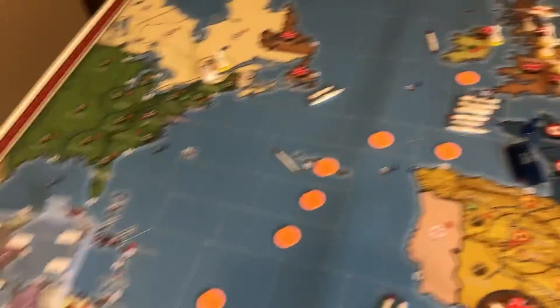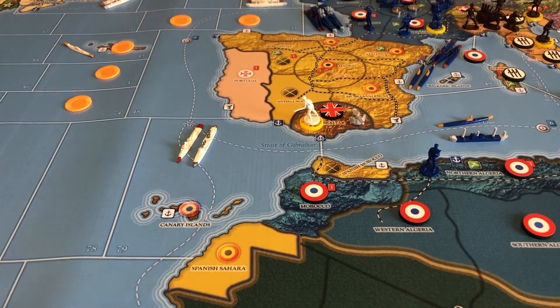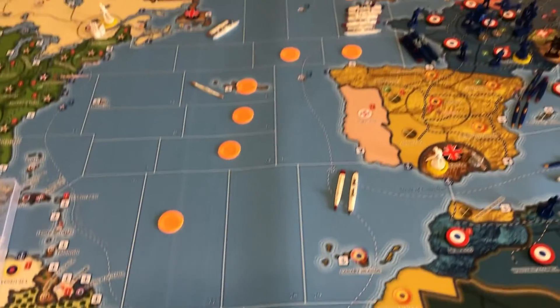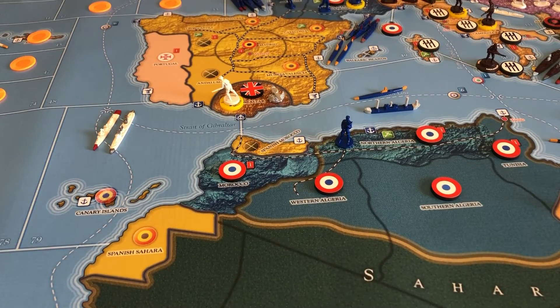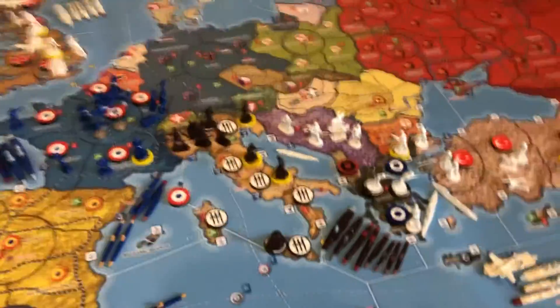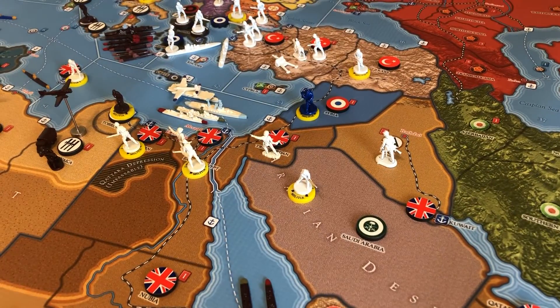I've put orange chips out here showing the range from which enemy transports can reach Gibraltar if you happen to take it. If American transports are in any one of these sea zones, they're in range to hit Gibraltar — so you'd better bolster it up. So Gibraltar is worth two bucks, Yugoslavia is three bucks and shouldn't be too hard to take, and then we've got two more good candidates for an early attack.